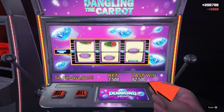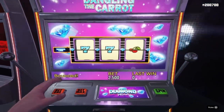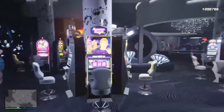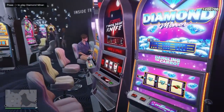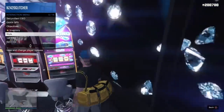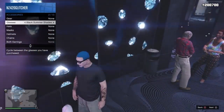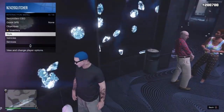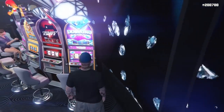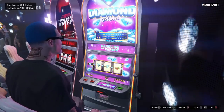We're going to skip ahead until we win. As you can see, I won 62,500 - so the goal is to win big. Once we win big, stand up, open your interaction menu, and change something on your outfit to force save the game. Go down to Style, go into Accessories, change your glasses, and look for the orange save circle in the bottom right corner.